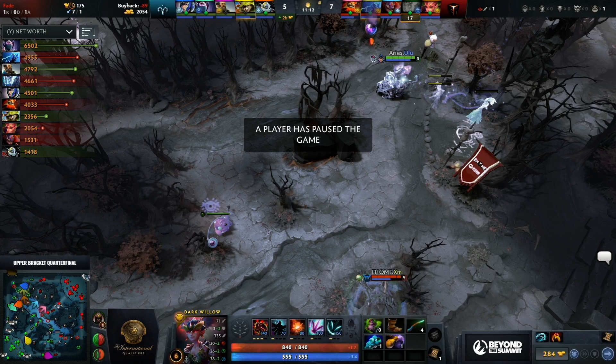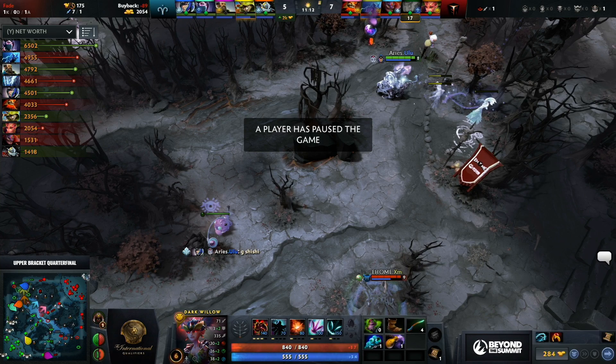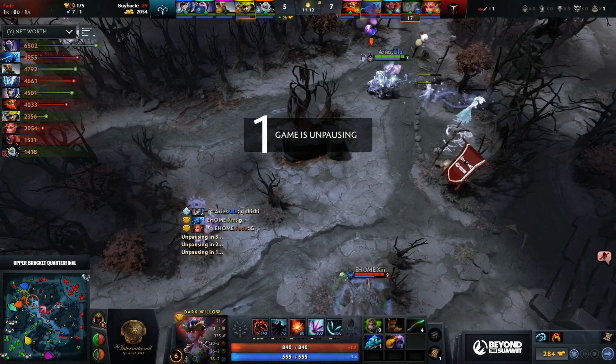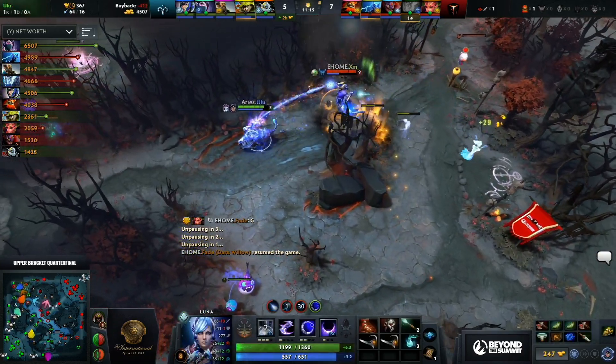It's a 2K lead for Aster Aries. This is a little bit the same as what we talked about — laning phases for teams that don't have the experience have been solid. The question becomes: is it enough for them to hold on to? Can they sustain? Do they have the experience? Luna is in trouble here.